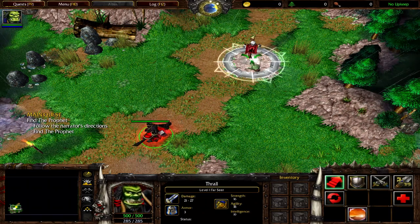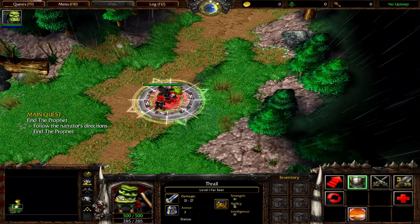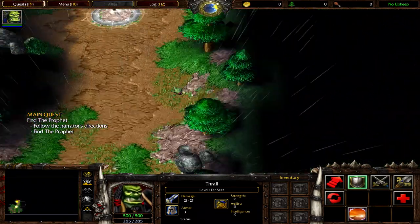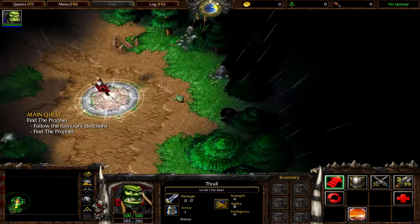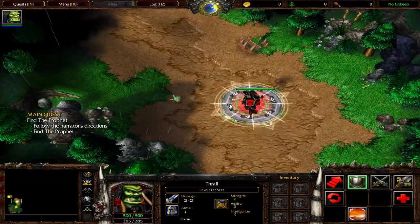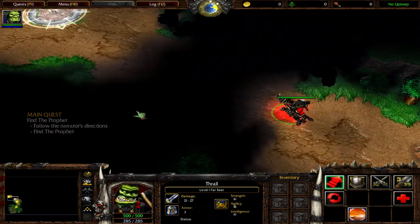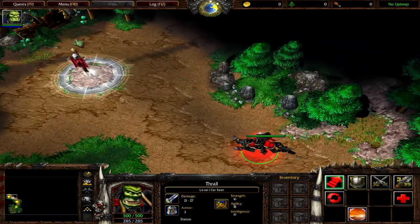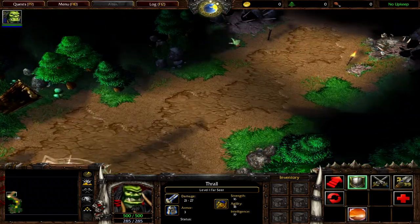I am the Warchief. Skillfully done. However, the orc encampment is still far off. In order to reach the next banner, scroll the screen to the north by moving your mouse to the top edge. Very good. The path to the next banner leads through a black area. This black area represents unexplored territory. Notice how the black area shrinks as Thrall moves through it — this reflects areas you have explored.